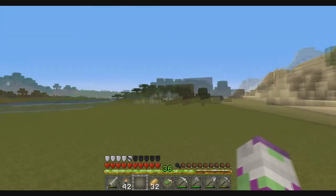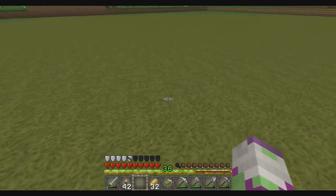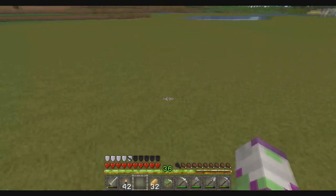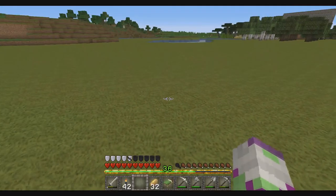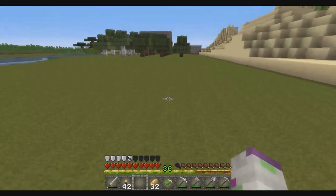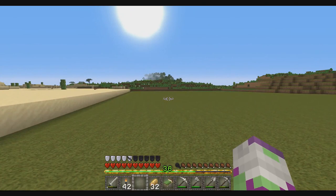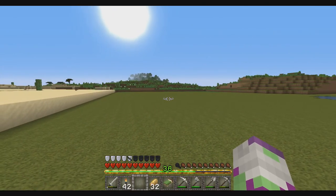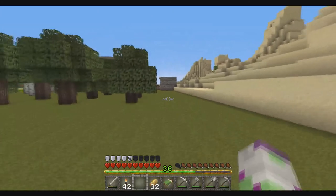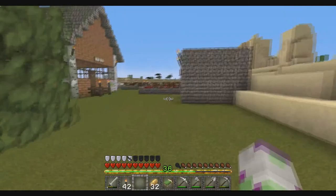I've been up to the mountain cutting down a lot of dirt. Right over here there was lava, so I poured some water into it and got obsidian. To get rid of that obsidian I used a diamond pickaxe, because I'm planning to go to the Nether in a future episode. But I only had two diamonds — not enough to make a diamond pickaxe — so I went down into the mines.